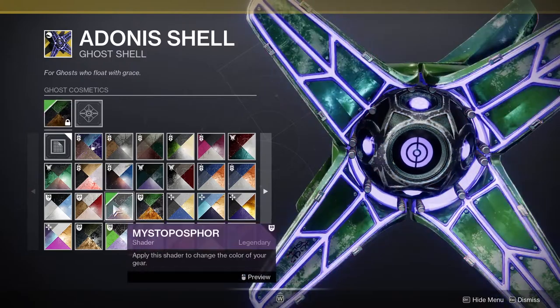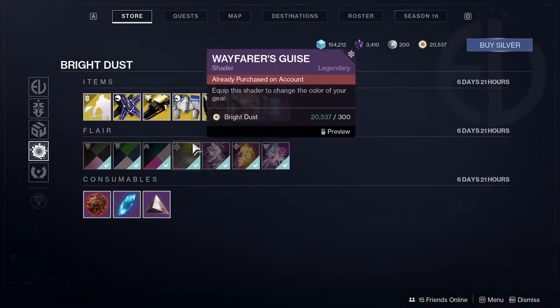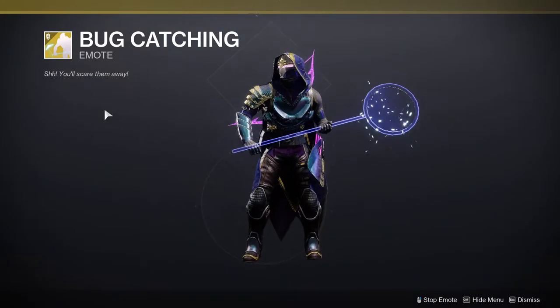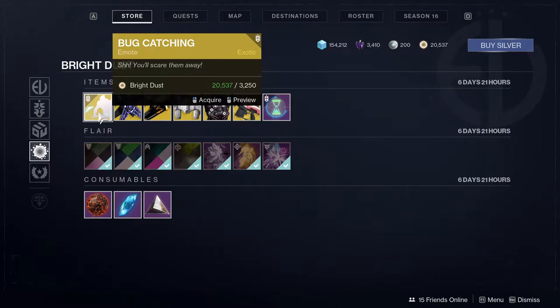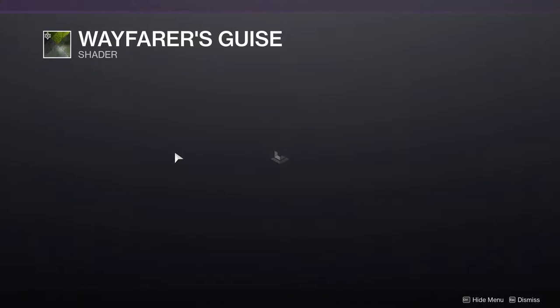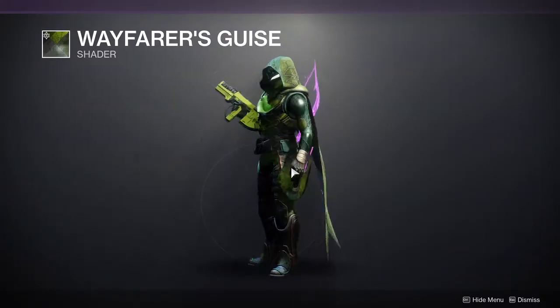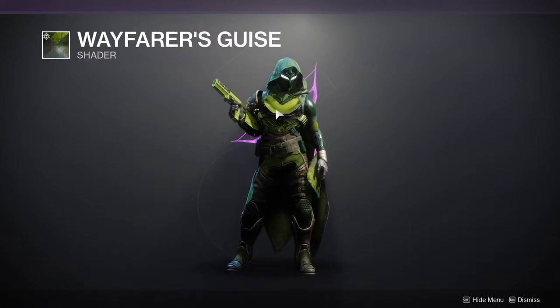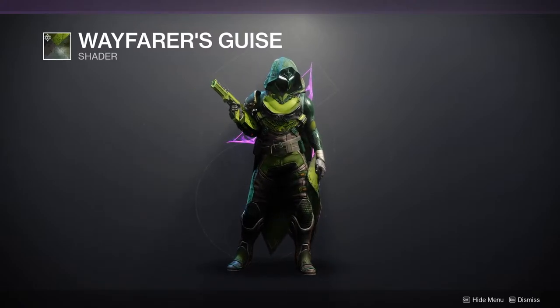If they were actually visible in the game, that'd be pretty cool, but whatever. Last but not least, Bug Catching — which is way too much at 3,250 Bright Dust. Way too much. For the shaders, we have Fit Wayfarer's Guise — if you want a green shader, I guess — but I just don't like this particular shade of green. Not a big fan of that one.